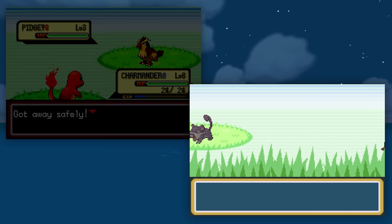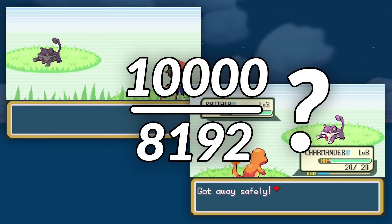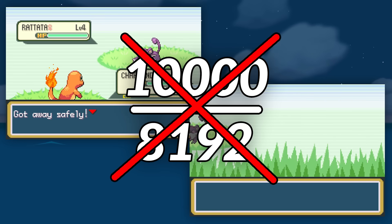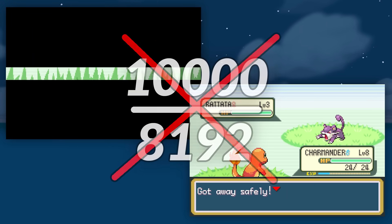What if our fictitious millionaire had 10,000 copies of the game? Would their odds now be 10,000 out of 8192 — over 100% chance to find a shiny on any given encounter? That makes genuinely no sense. Hopefully now you can see how taking our problem to the extreme has already answered the question for us.